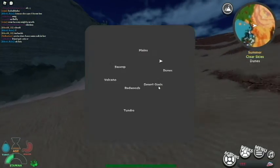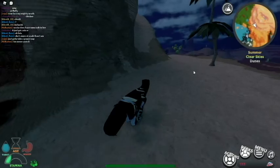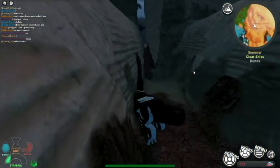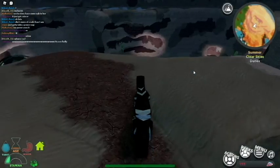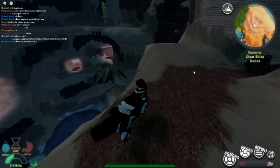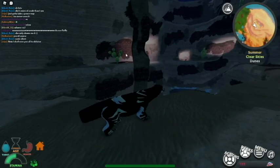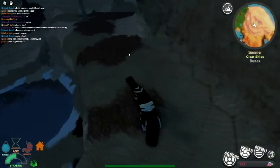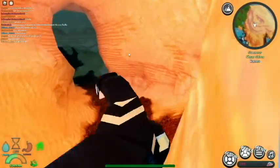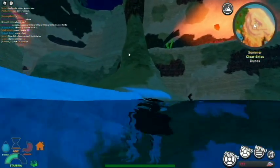We're going to go over here and check out the dunes. This looks different than it was last time - I don't know if they changed the hot springs area. Look at all these ravines. No one ever really went here, but it's a nice little community area. You could have a large variety of creatures living here in a peaceful ecosystem type thing. There's different caves of different sizes with water at the bottom - there's a whole cave system down here with lights.